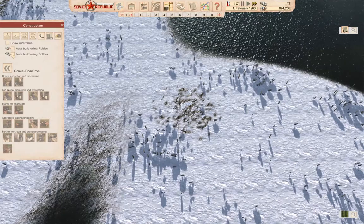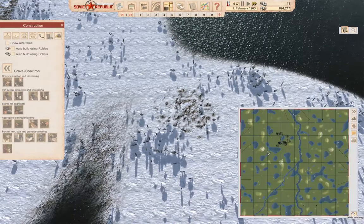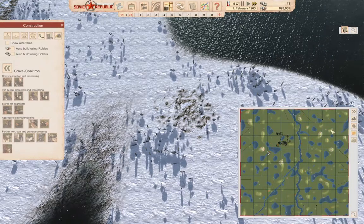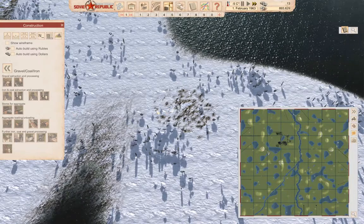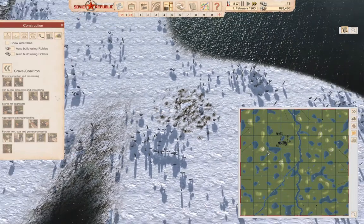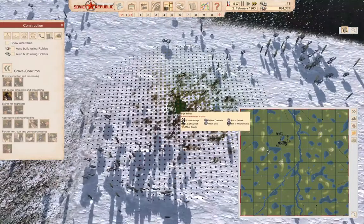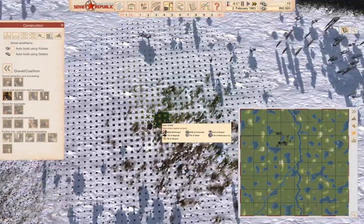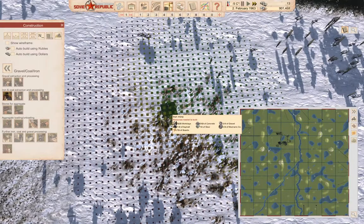We're not auto-building. I did some prospecting on the minimap — where's the iron? It'd be nice if this would stay on when you click it. But over here is an iron deposit, so we're going to start out with an iron mine here.